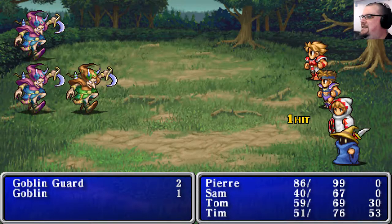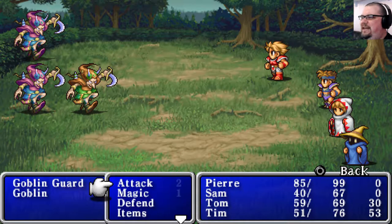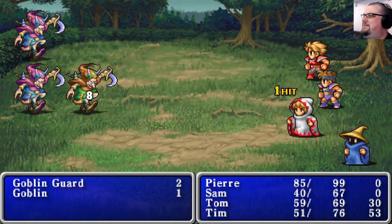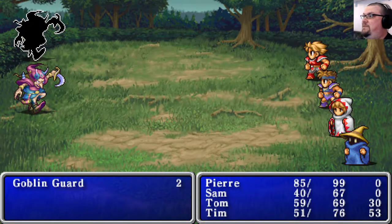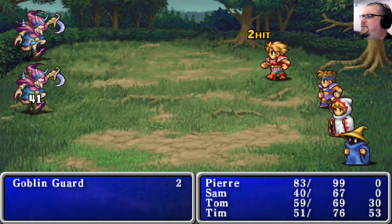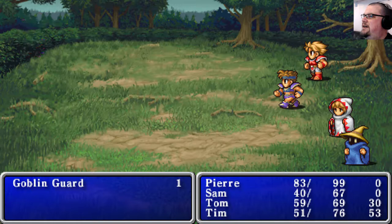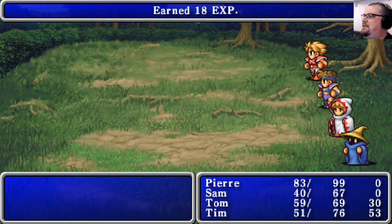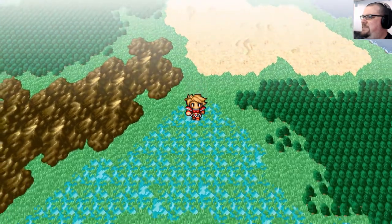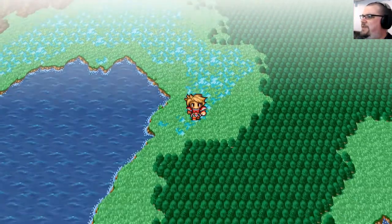There are numerous points in Final Fantasy where you'll be confronted with a decision on where to go next, and the route you're supposed to go won't necessarily be immediately obvious. Unlike a lot of later Final Fantasies, there's not really a linear plot to follow. There's a bunch of things you have to do to finish it, and aside from a natural order based on difficulty level, there's no real obligation to do them in a specific order - most of the time they're not dependent on one thing happening before another.